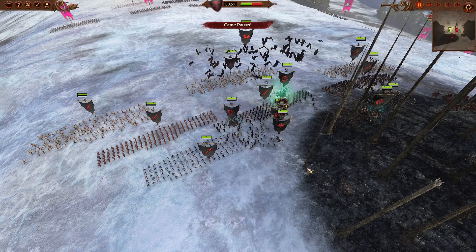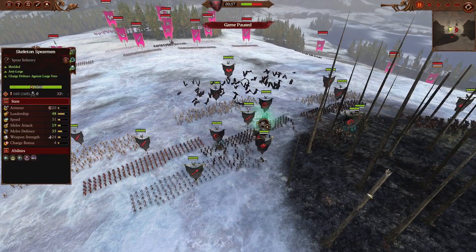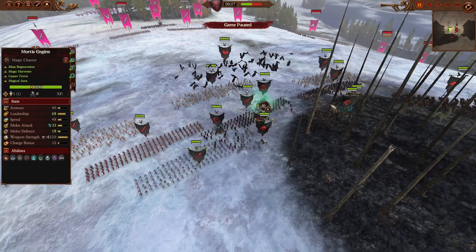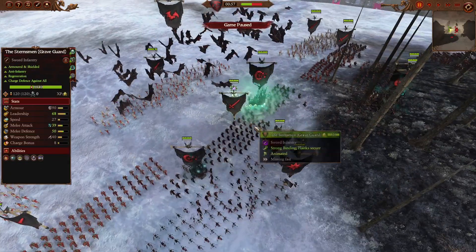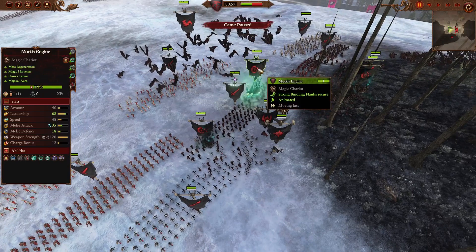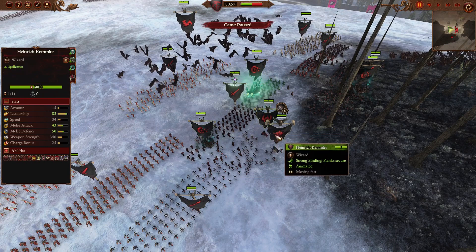Of all my Wild Army builds, there is one single build that holds up even as patches and updates come and go, and that is the Heimrich Kammler healing blob build, continuously being the strongest weapon in my arsenal. These guys just got even stronger with the release of Immortal Empires and the healing overhaul. With the Mortis Engine's Reliquary binding, the Corpse Cart's Unholy Lodestone, and also Heimrich Kammler's Chaos Tomb Blade,